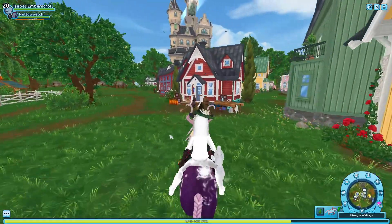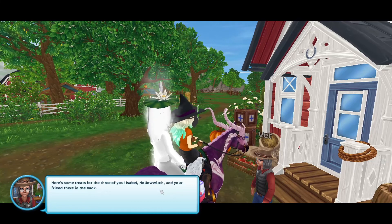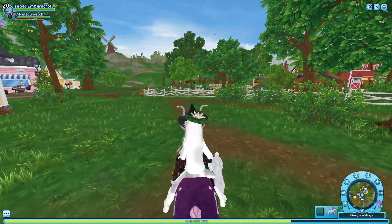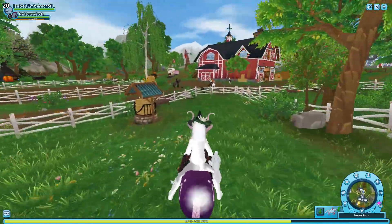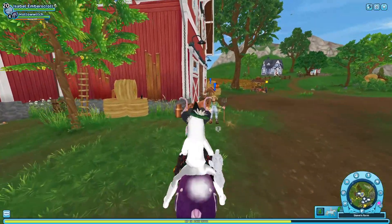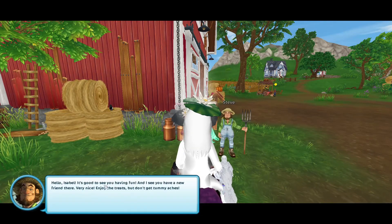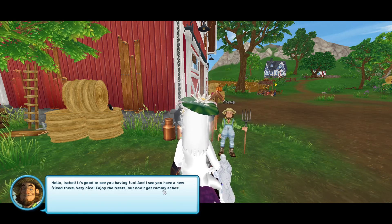It's the vet — I can see the sparkling. The vet says: 'Here's some treats for the three of you — Isabel, Hollow Witch, and your friend there in the back.' And where do we go next? Oh my gosh, it's gonna keep going! Another NPC says: 'Hello, Isabel, it's good to see you having fun. I see you've got a new friend there — very nice. Enjoy the treats and don't get a tummy ache.'